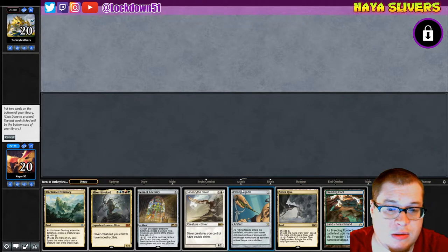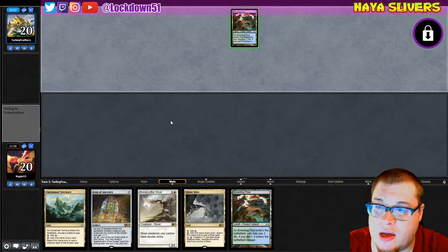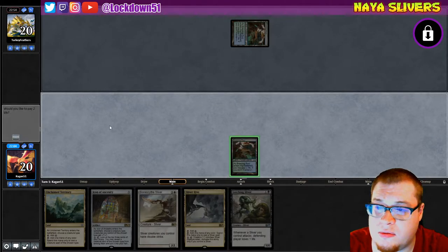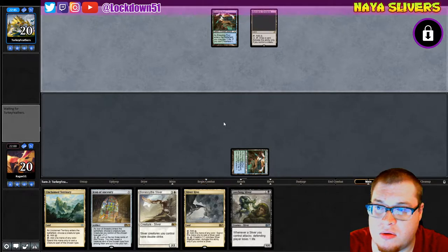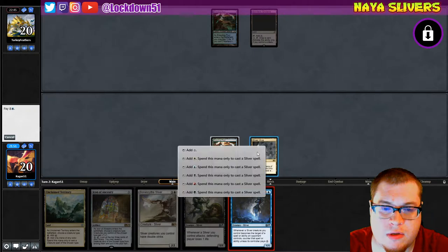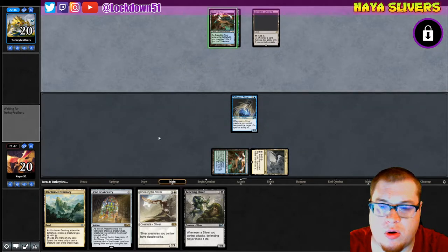We'll mulligan. Alright, we gotta keep this, I don't want to go any further down. Get rid of Pithing Needle, I guess get rid of Sliver Hive Lord — that's fine. Maybe I should have just kept the first hand. It's a start. We'll both play our Breeding Pools. Bone Scythe will be nice, Bonder's Enclave okay. Diffusion okay, we're getting places now. Let's go Diffusion first. Cool, works for me.